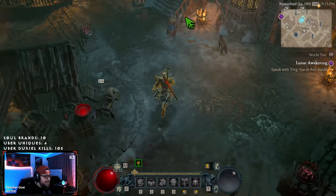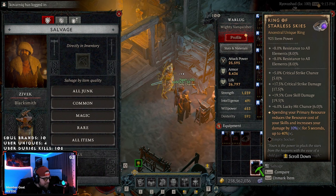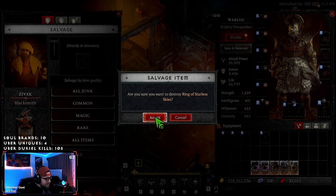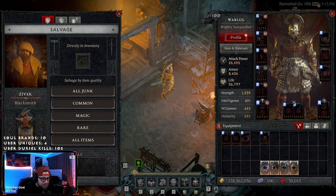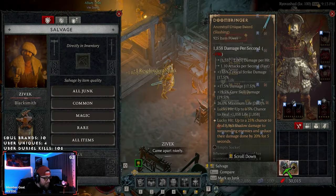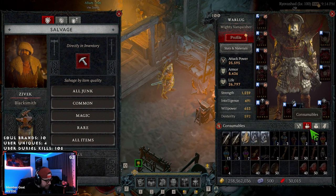Let's go over to the blacksmith because this is where you salvage your uber uniques — and trust me, this is pain. We're going to salvage our Ring of Starless Skies, which has been fixed today. Do we wish to destroy this? 800 runs last season, 800 runs, and we're destroying this. This absolutely sucks. Remember, we need five sparks to craft whatever we want. Boom — we got one resplendent spark, just one. Let's salvage the rest.